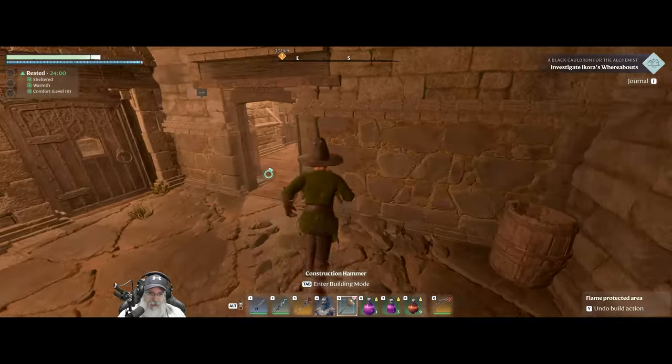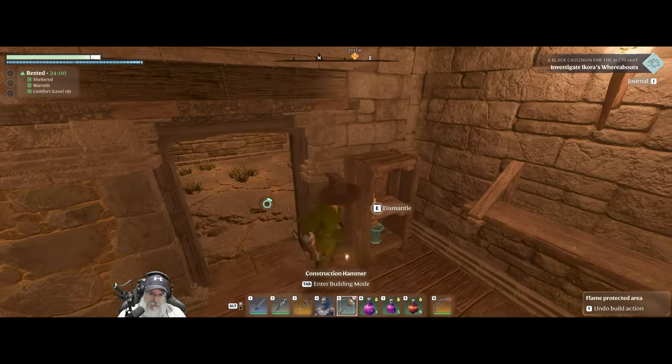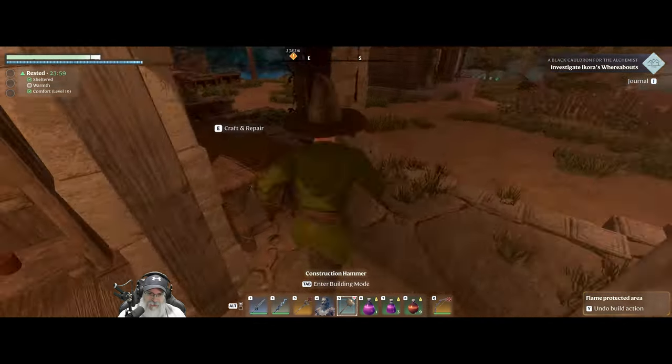I wish that we could find these blocks earlier rather than later, so we can use them to build a base and enjoy the base while we're playing the game. Well, we made some progress here today. It's too bad I didn't notice when I screwed up that wall, because I could have stopped myself, but it was too late to undo. We'll just have to work with it and make the best of it.